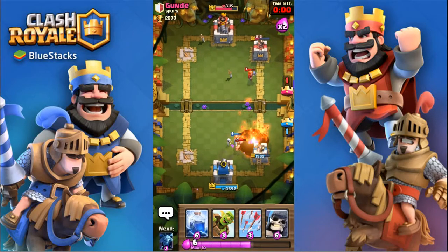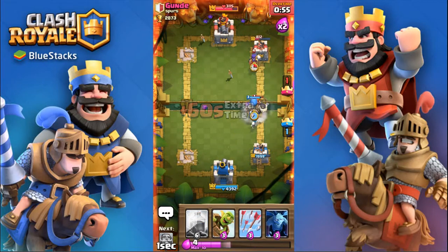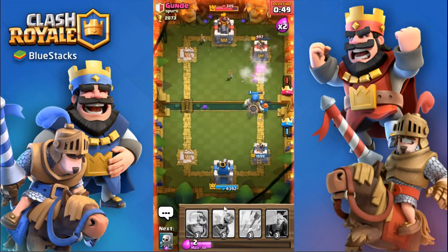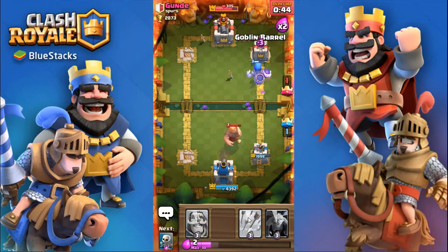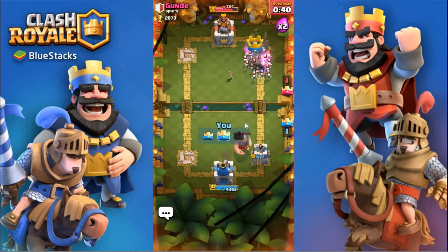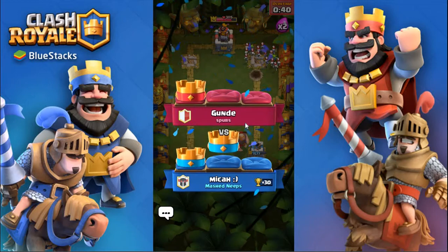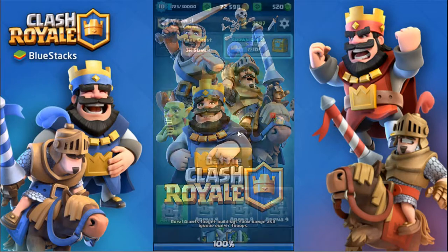I'm just gonna do a valkyrie there, and if I want to I could just keep lightning that tower. The valkyrie will stay behind and I'm not gonna completely ignore that. I'll arrow all his skeleton army — the skeletons actually survived because it was the end of the match. That is another victory with this deck, so a really good deck for being this high up. Two wins in a row!